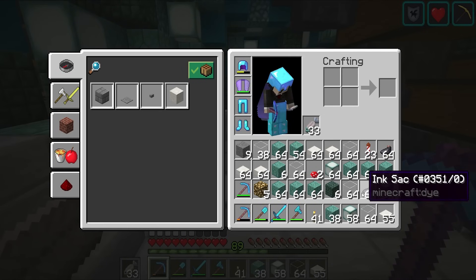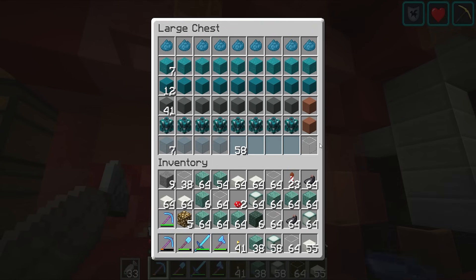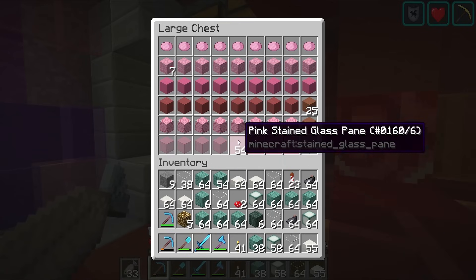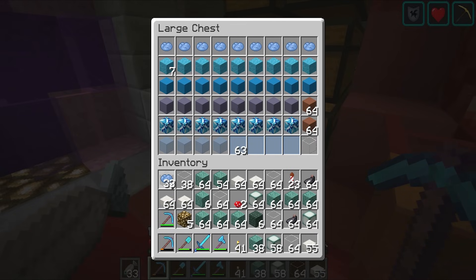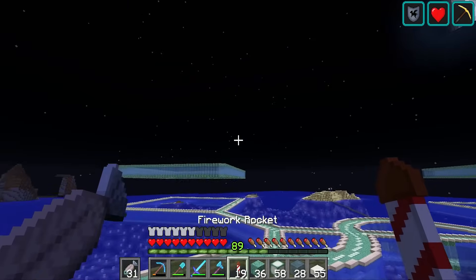I've managed to find this much coal in the storage system. Hopefully that should just about cover it. Whereabouts is light blue then? Do we have any light blue dye? Yes! Might be enough. This one is now all done, so we have got both of those in place.